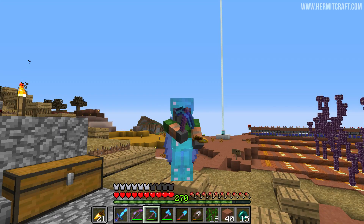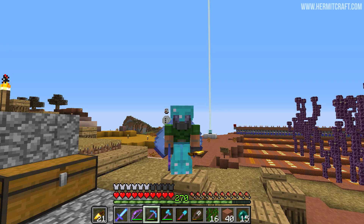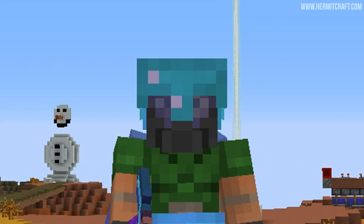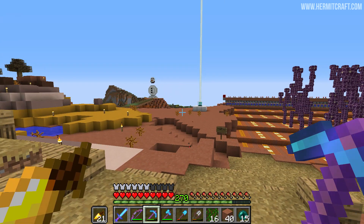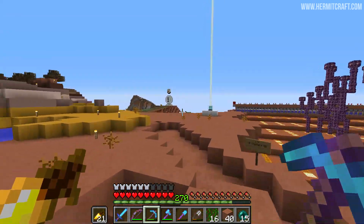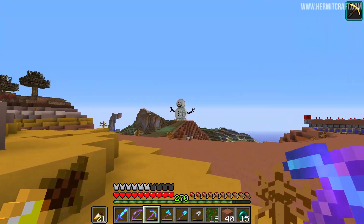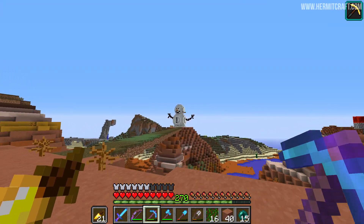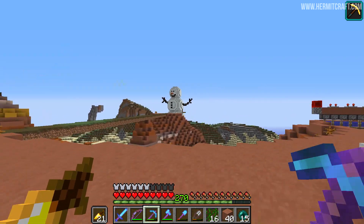Hello everyone and welcome back to another episode here on the Hermitcraft Mace Fight Server. What is that to the side of me? It's a little smiley face floating in the sky. Do you know what that means? We built the snowman on a chunk border. Load. There we go. That looks so much more derpy and funny to me when it's fully loaded than just that little floaty face.